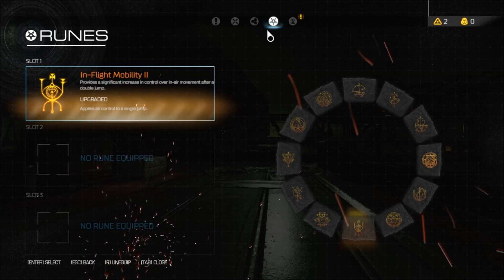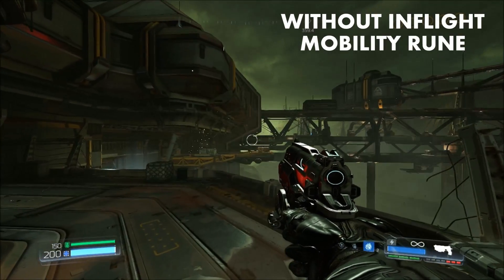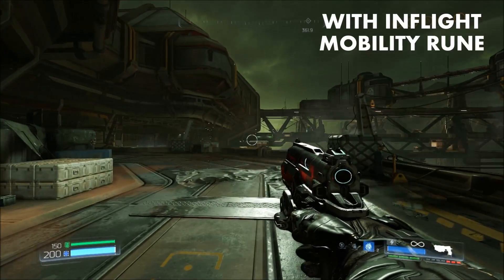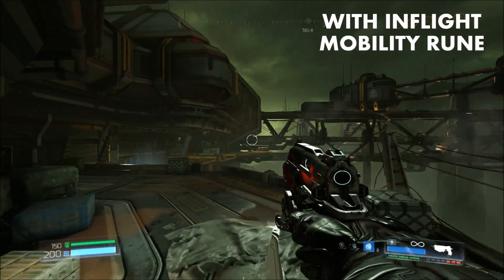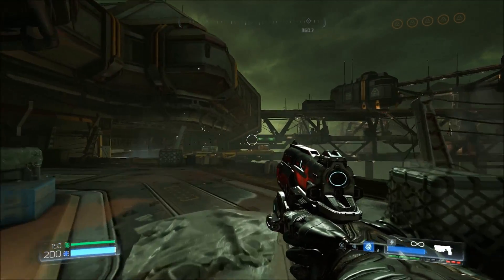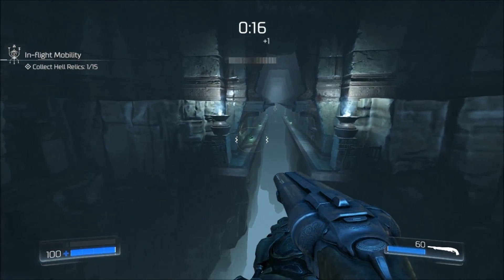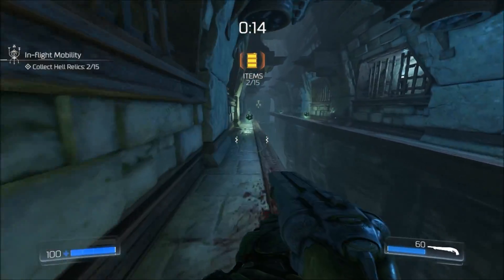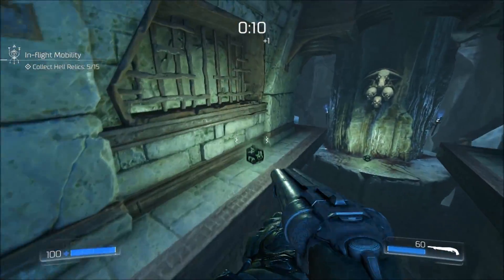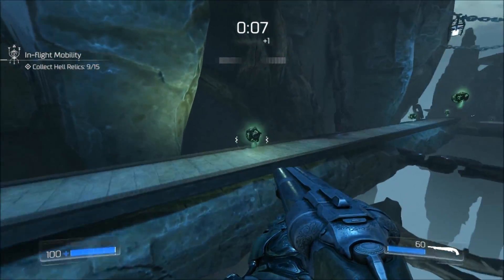Number 5: In-Flight Mobility. What this does is it improves your directional control after double jumping. This does sound kind of boring; however, it's actually quite useful. With this skill, you have the ability to totally redirect your momentum after performing a double jump. For example, you could jump forwards and then double jump backwards, or from side to side, or any combination permutation you can think of. In fact, I'm surprised this isn't how Doom normally plays, to be honest, especially since you move fairly fast to begin with.